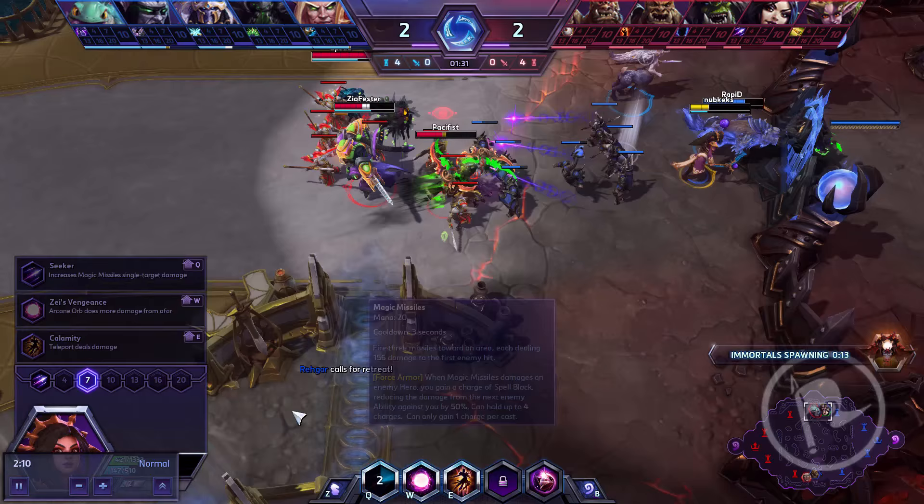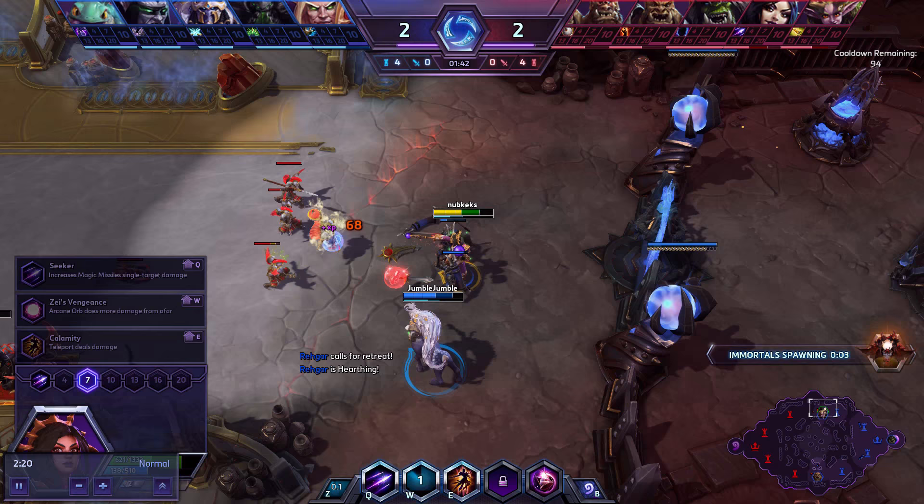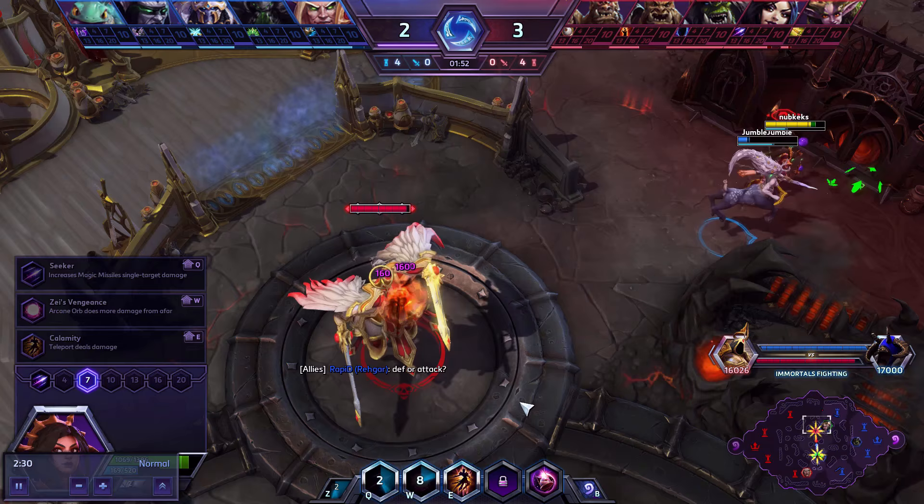Your W is Arcane Orb. It travels out, gets bigger as it goes, and does more damage as it goes — pretty long cooldown at 10 seconds. Your E is Teleport, very short-ranged, doesn't do any damage, cheap in terms of mana, and has a very short cooldown. Basically, the first build — kind of the most popular at the start — I think is actually a little bit situational. I wouldn't recommend it too much.